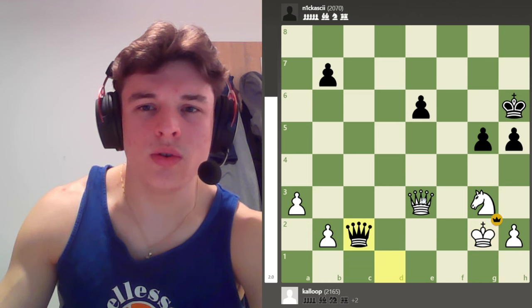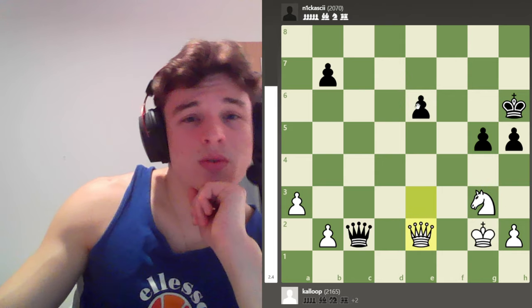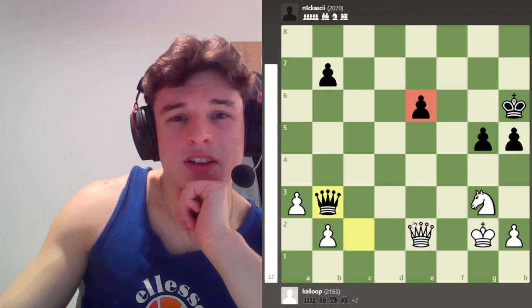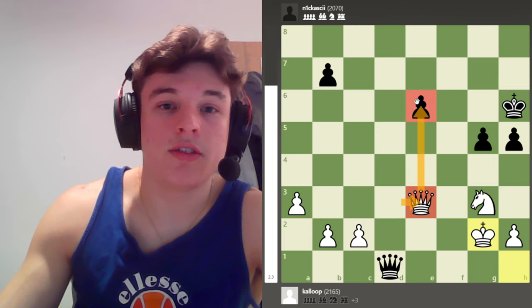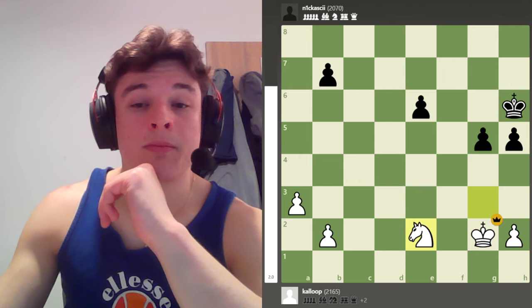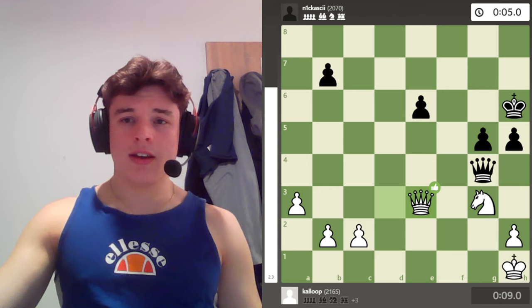I go Queen D3 check, the King moves, and I play Queen E3, which isn't great because it allows Queen D1 — I kind of panicked. And he can take on C2. I think I was planning on trying to get a queen trade, which he probably has to do because otherwise I'm going to take this pawn. He could go to B3 to defend it, but then H5 falls. So my opponent actually ran out of time after Queen E3. He ran out of time, but it's completely winning. And that's the first game in this variation.